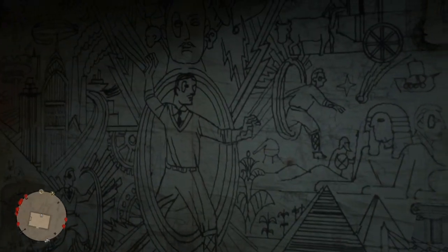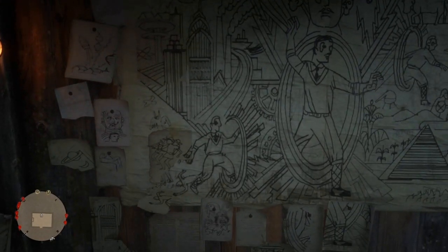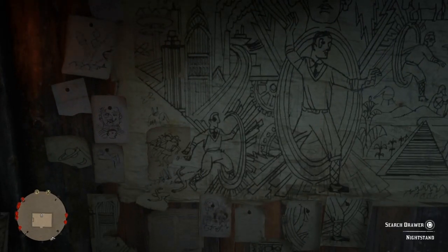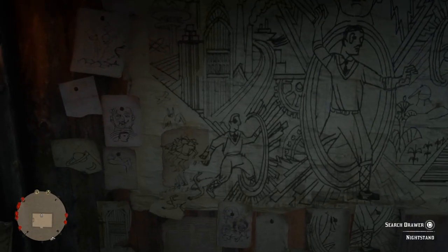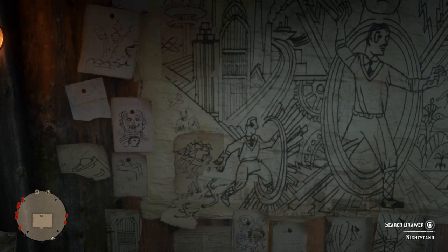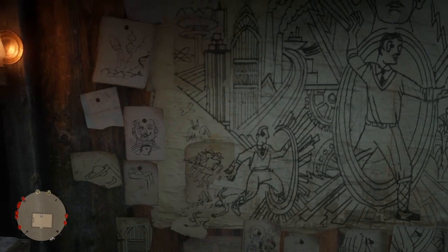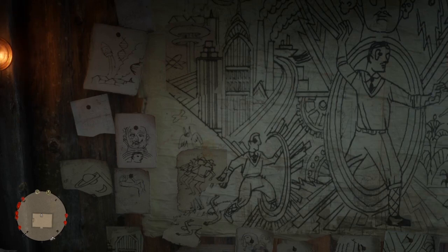These are obviously different time eras or time zones, and it looks like he seems to be teleporting through each one. If you look closely, it almost looks like he's changing age as he goes through. At the very top in the middle you can see his head, and to the left you'll notice a baby, then a grown man, and on the far right side an old man, and then in the bottom right a skull. It's almost like he's aging from a baby all the way to death.